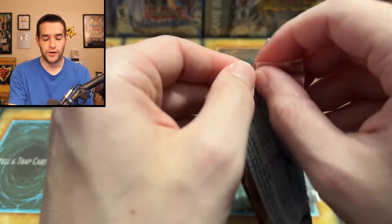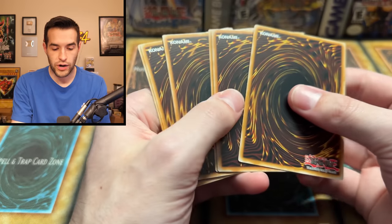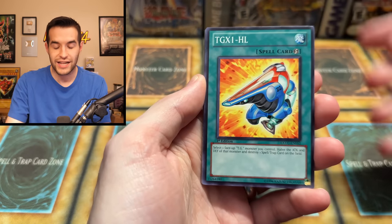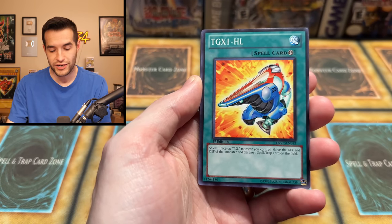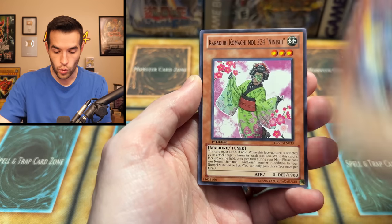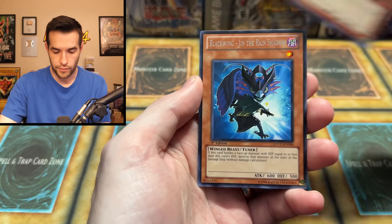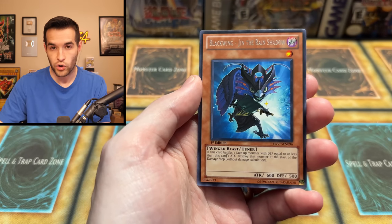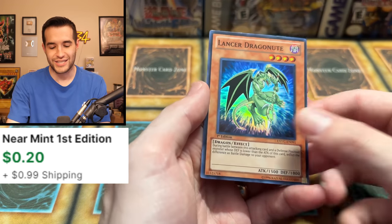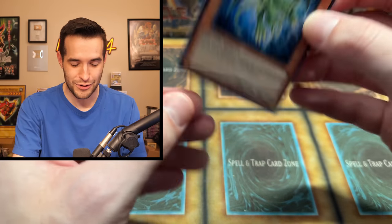Okay, final pack — Extreme Victory. Ghost Rare right here, all it takes is one pack. If you guys have enjoyed the video, don't forget to subscribe to the channel for more epic content like this. Make sure to thank EX Gamer for providing content. He's a legend. Let's go! Sixth Dial, Dual Wheel, Red Carpet, Unknown Synchron, Elder, Black Wing Jyn, the Rain Shadow, and finally — Lancer Dragonute. Ended it on a Super, so it's not terrible.